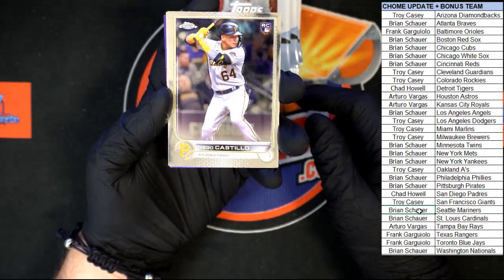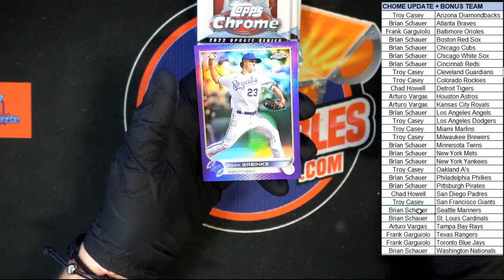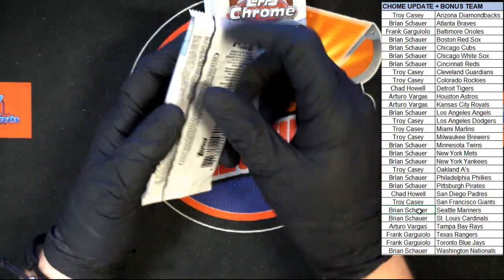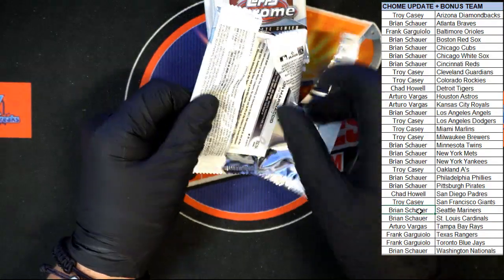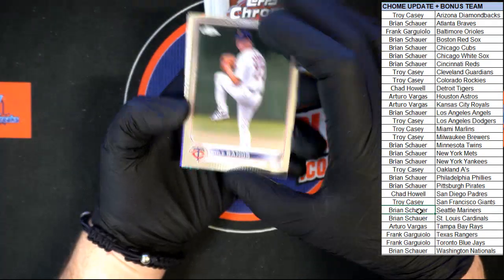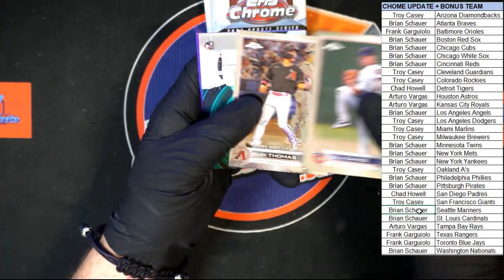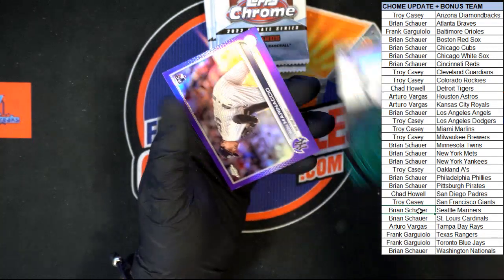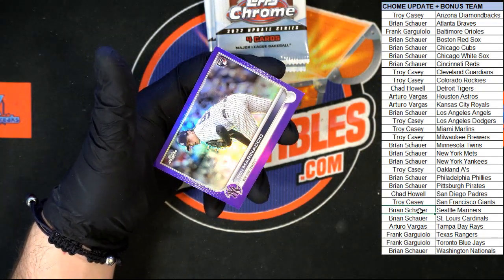Castillo, Luplow, and Granky. Thomas, Julio Rodriguez Generation Now — very nice, very nice indeed! Then we got Marinaccio for the Yankees, purple.